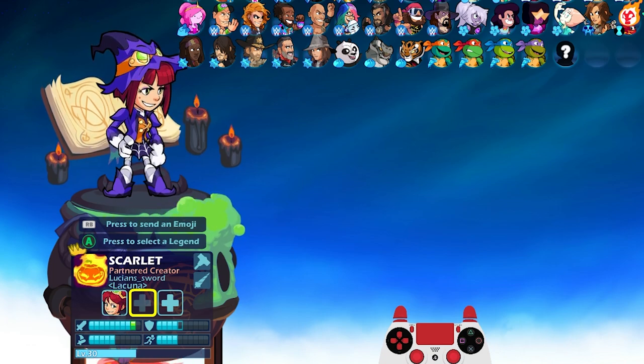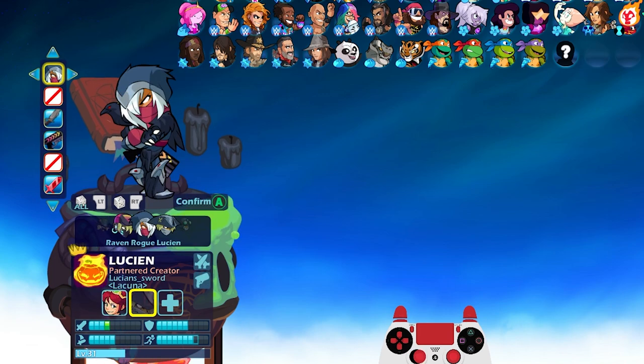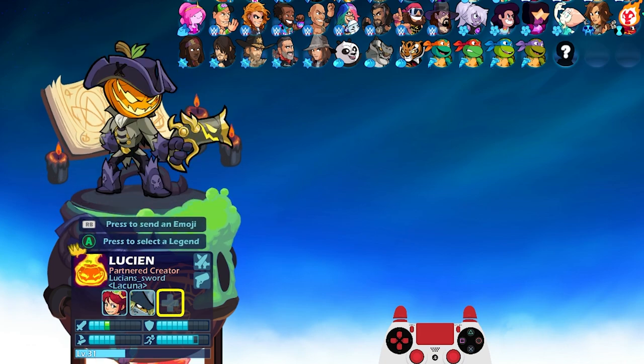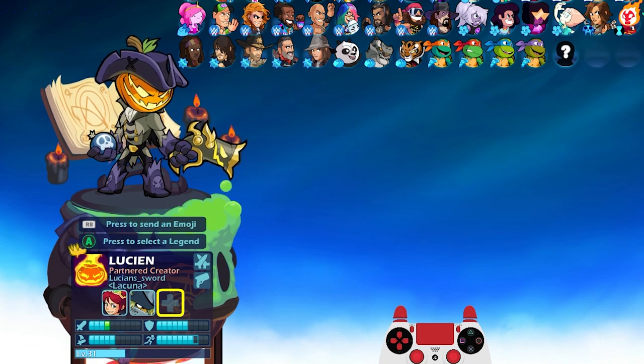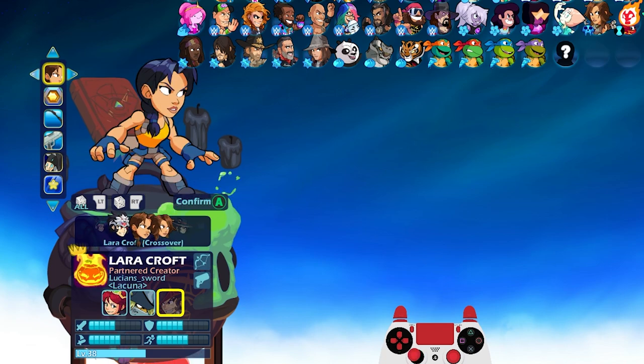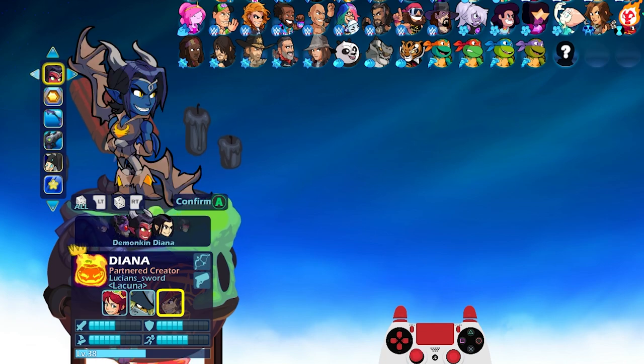The oldest one I think is Bewitching Scarlet. Then we'll go Horseman Lucian — this is actually one of the most popular Lucian skins, I think. I see a lot of people using this one even when it's not Halloween. Very cool skin. And then the Diana skin, of course — Demon Ken Diana. There we go.